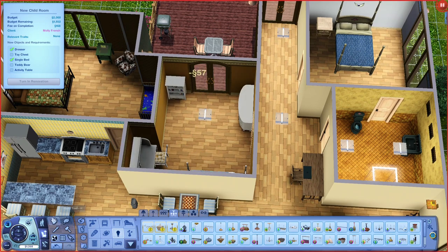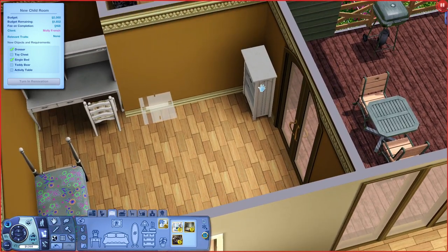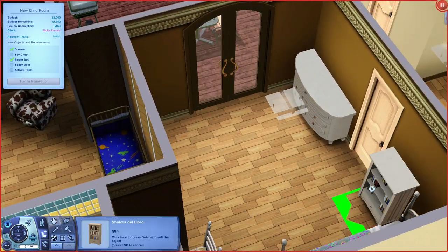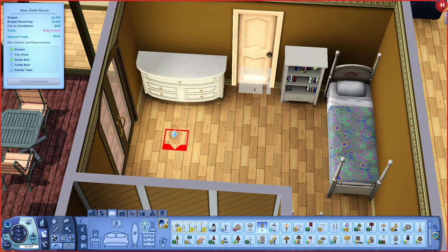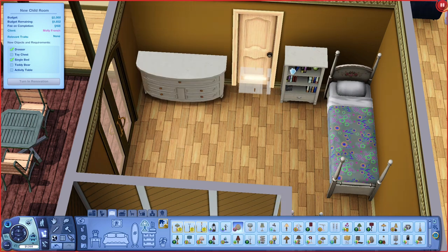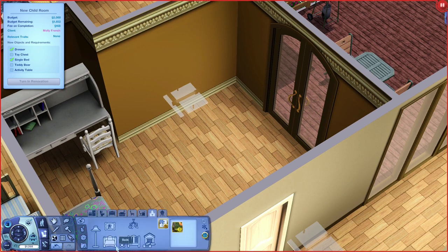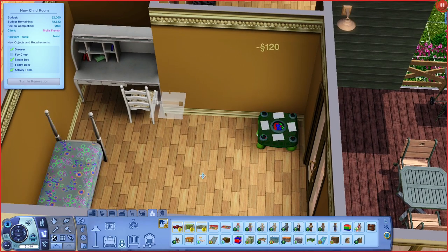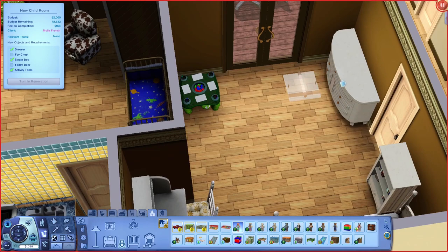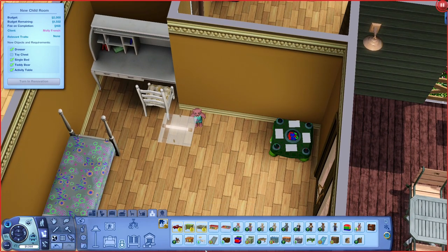There's no light in here so I'm gonna put a light in there. She has her dresser now. She needs a toy chest. Let's move this over here — gotta find a funny place for it. She needs a toy chest and an activity table — I think this is the activity table. And then she wants a teddy bear — I'll give her this one. And then she wants a toy chest, so let's give her this one.